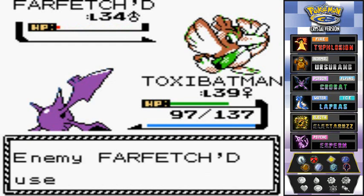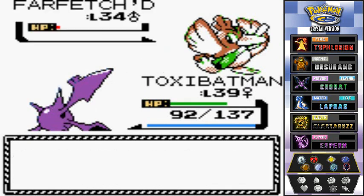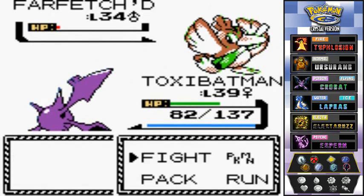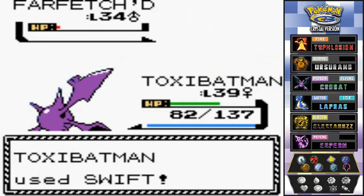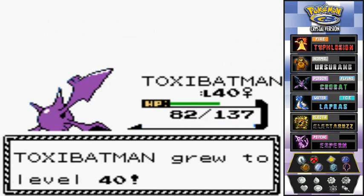Farfetch'd nearly gets taken out in one hit, but there's that Fury Attack we don't want to get hit by. We use Swift for the win — bye-bye! And finally, ToxicBatman reaches level 40!